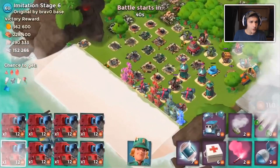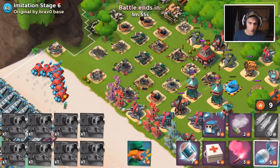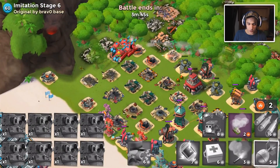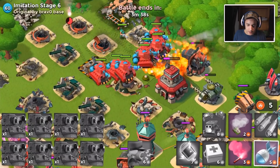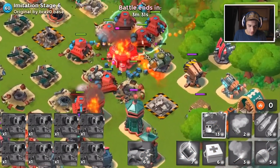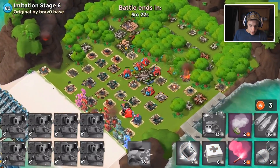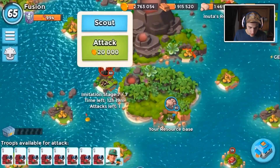It takes like half a million gold to train up a full army of scorchers, which is crazy. I'm not even sure battle orders is the best ability to bring for all scorchers - I'd guess universal remote and battle orders would both be pretty good. We'll scout the next base and plan it out a little better instead of just rushing in, which is kind of what I did for stage six. There we go - that scorcher was about to die. Okay, how are we going to beat stage seven? Let's hit scout - one attack left.